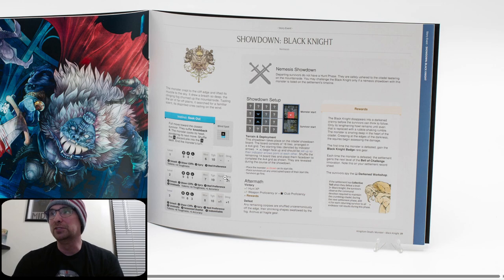We can see some of its traits: Smash, Sheer Cliffs (which we saw), Red Preference — it really loves red things. Percival has red hair so it really loves its red stuff — red cloak and everything. I'm assuming it's also blood-related because you can see cleaving right here. This also looks like Percival's sword. Plus 4 toughness tokens — you can get these removed with that gear. Showdown setup: terrain and deployment. This showdown takes place on the Citadel showdown board.